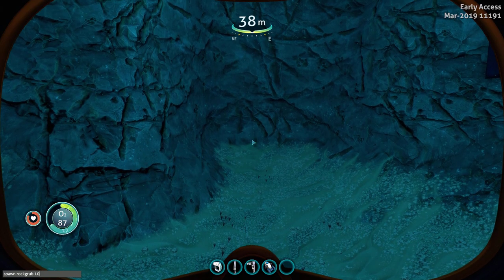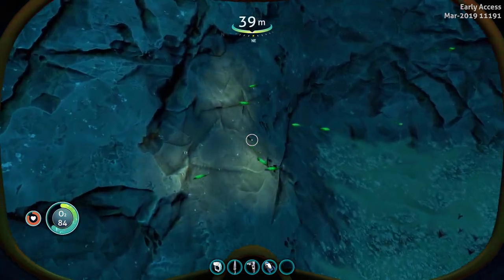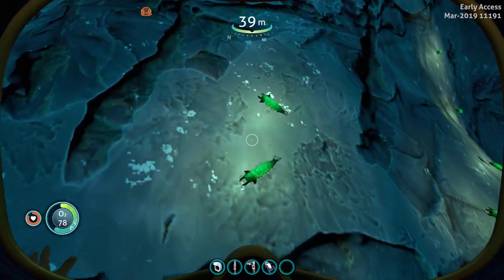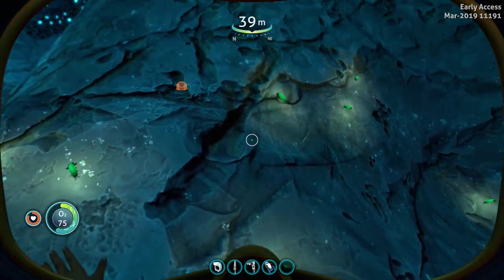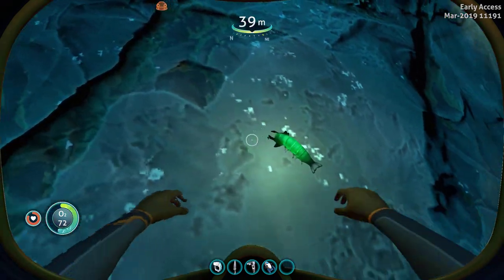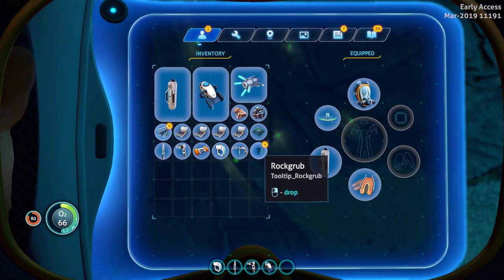We're going to spawn ten of them in. You can now spawn in the Rock Grubs, and you can actually spawn them in your tank — your alien containment. They actually let you pick them up now, so yeah, that's cool.